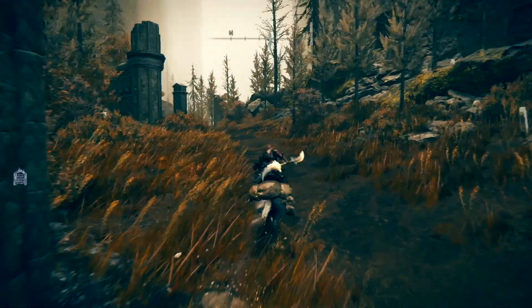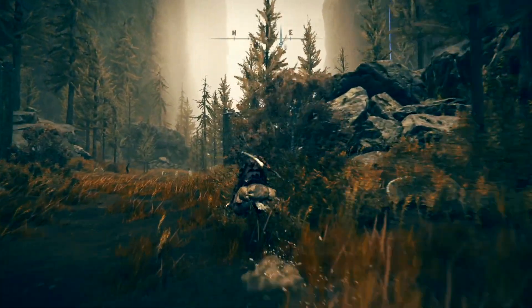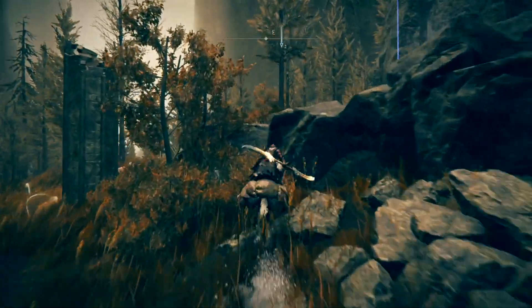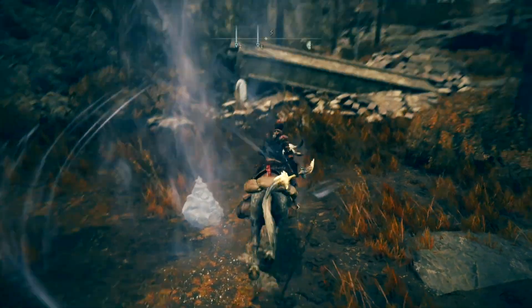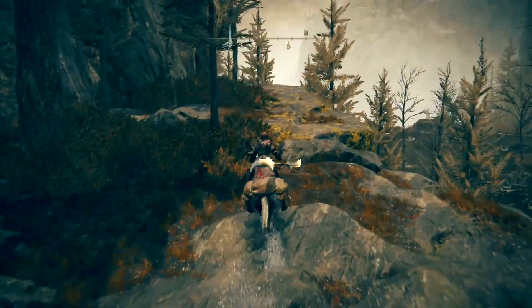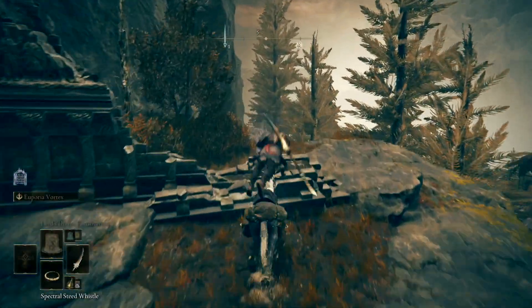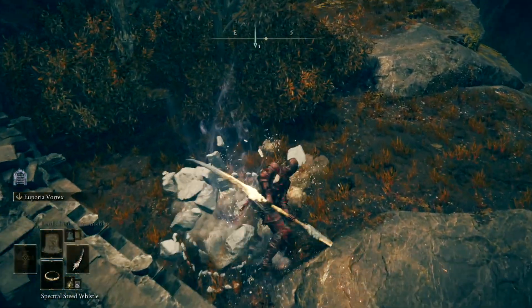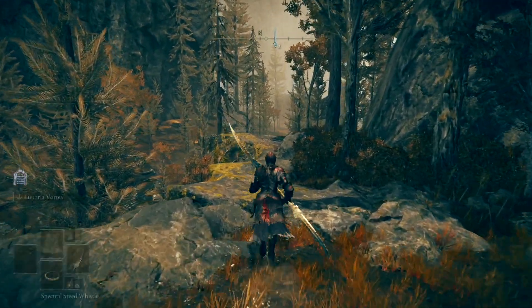We'll need to activate the spirit spring because it is not activated by default. Over here to the right, here's the spirit spring, but as it stands it has a pile of rock in the middle, which means it's not activated. Turn right over here just back this way — that's where you'll find the pile of rocks that you have to hit. Simply destroy it and the spirit spring will be activated.